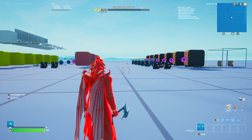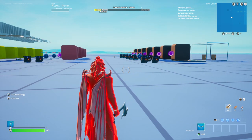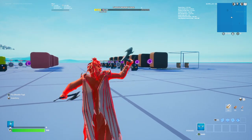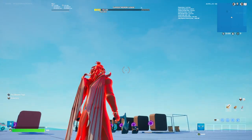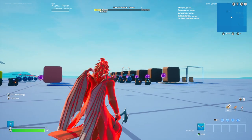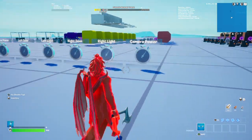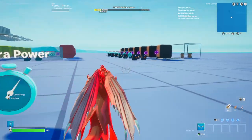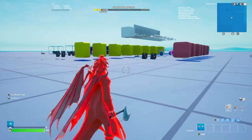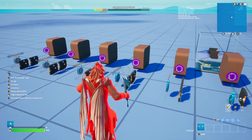Welcome everyone to devlog number five. I have done a lot of work today. Freddy is now completed and fully done. As you saw last episode, we completed the cameras. In addition to Freddy, the power has been completed and we can test both of these out right now. At the moment, nothing happens when you run out of power, but we'll start with Freddy because he is the more complicated side.